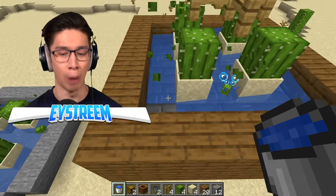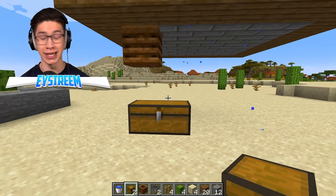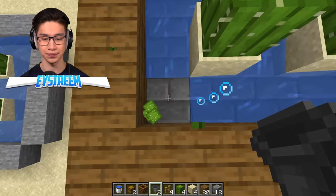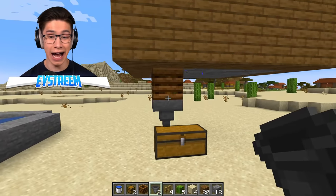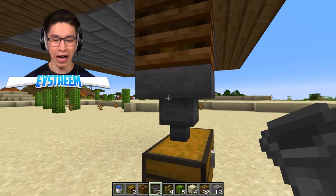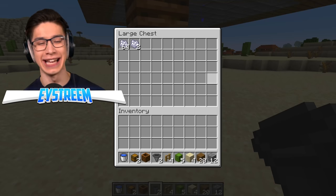We want to add our bone meal portion. Below the bottom left corner block, we place a composter, leave a space below that, and place a double chest. Then crouch and place a hopper above the double chest coming down from the composter, and above the composter we break out the block and put in another hopper. Now automatically, the cactus falls into the water into this hopper, goes into the composter, produces bone meal, and comes out in the chest.